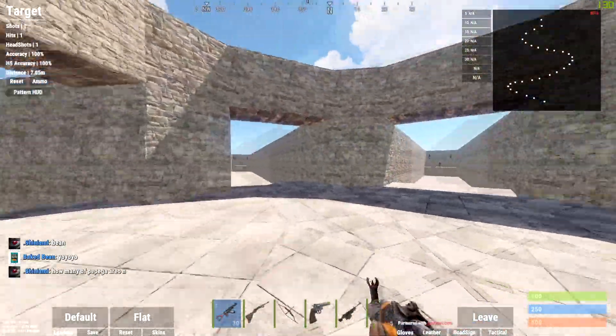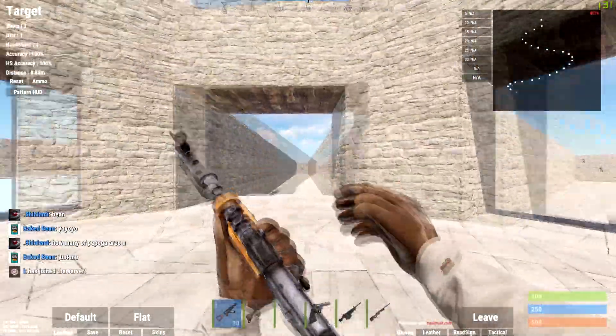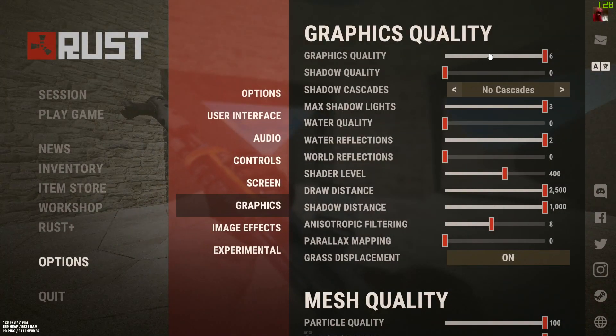In this video I'm going to show you the best settings for FPS and PVP in Rust. You want to start with graphics quality.